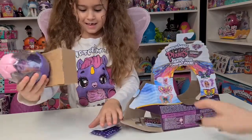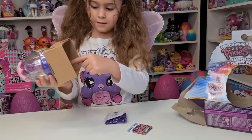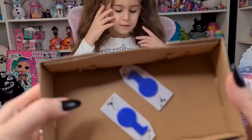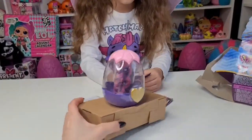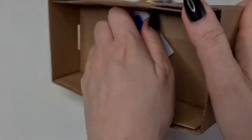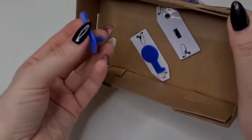We have a checklist, and we have a blind bag. You need to spin those to take it off, and here is the beautiful egg. So you spin and pull.